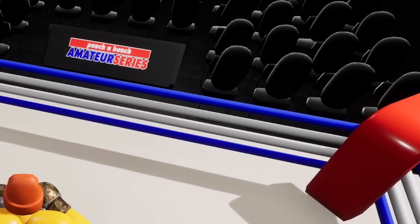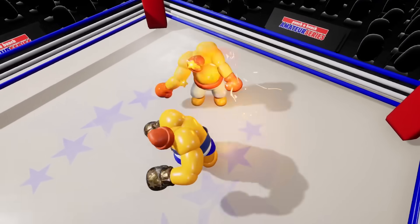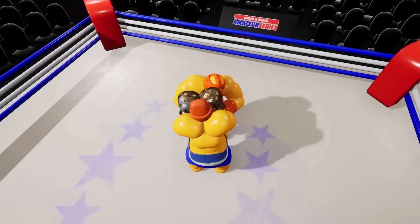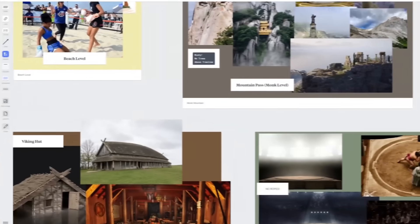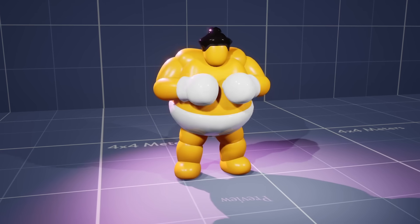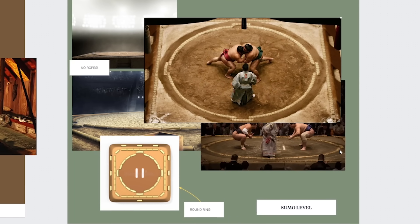I don't want to overthink things too much. I think our first level is looking pretty good and definitely resembles a boxing arena. I've been really looking forward to creating a special level for our sumo boss. I'm thinking I want to create something that looks more like a sumo ring, as if we're stepping into a proper sumo fight.